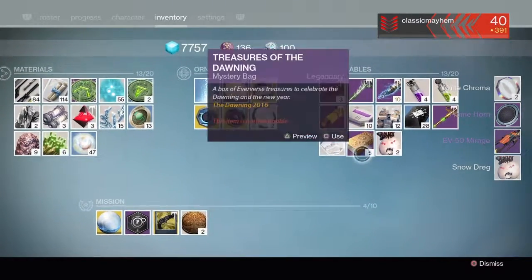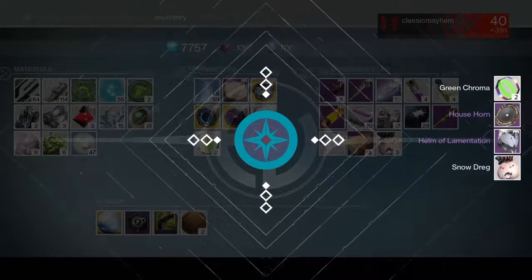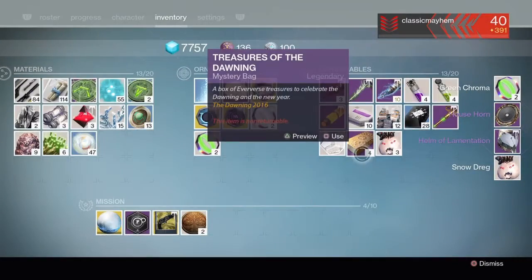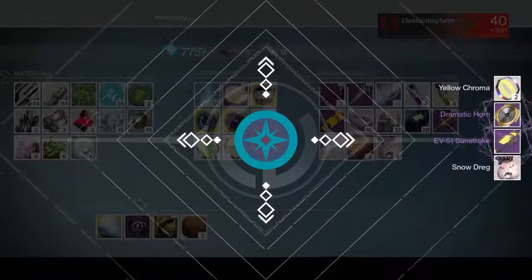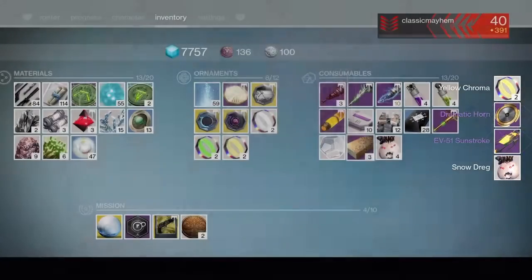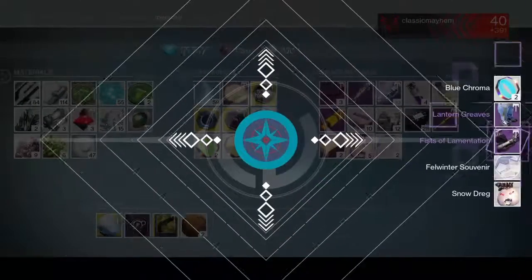I did get one really good thing, which was the Lantern Greaves, as you're going to see. I'm going to put that on my character. As you guys can see, I also got a helmet and a light-up arm — the luminescent arm and helmet, basically. They're like what we got out of the Sterling Treasures, except they're different styles.